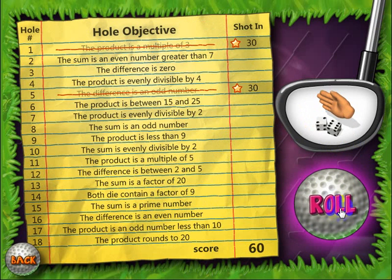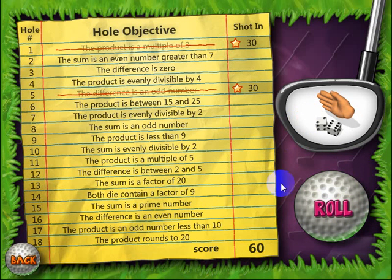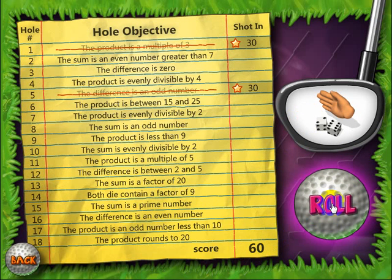Every time you roll, you can keep rolling if you like, but notice that every time I roll and don't use it, the score will go down. You see the score just went down there — 50, and now it's 45.